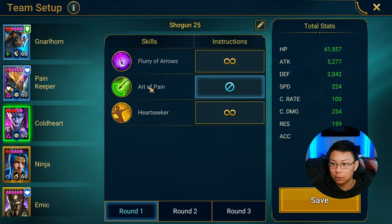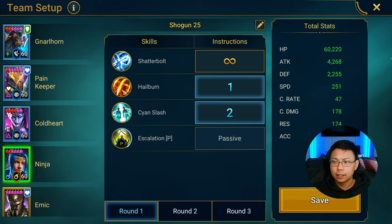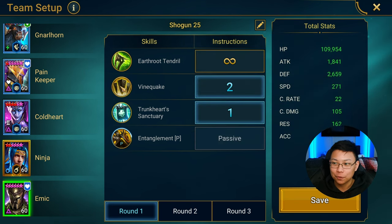Coldheart is just closing out the A2. You don't have to close out the A2 if you don't want to — she's there for her Heart Seeker ability. For Ninja, prioritize one on the A2 and then two on the A3. Emek prioritizes number one for A3 and then A2 for his A2 slot.